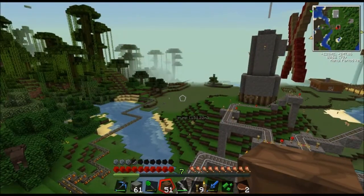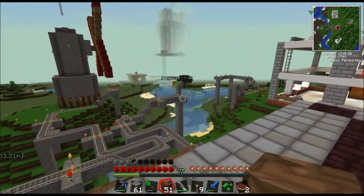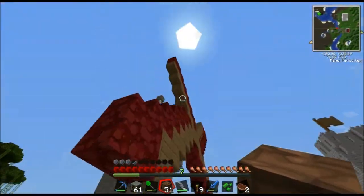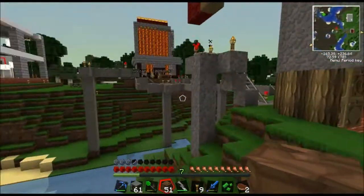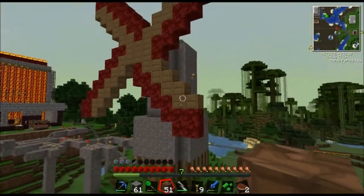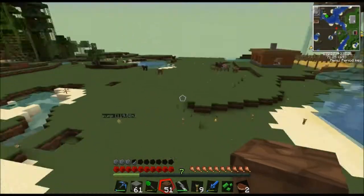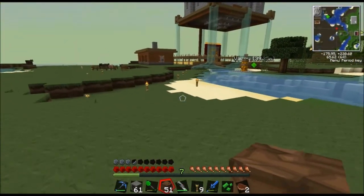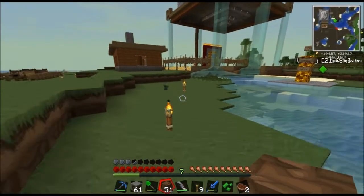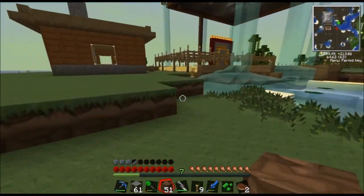I'll show you where that goes. I need to do something with this — I need to put a bunch of windmills around it, and maybe make this like a blue electric tower of power. I actually started out underground, like most people do, so I'll show you guys that.